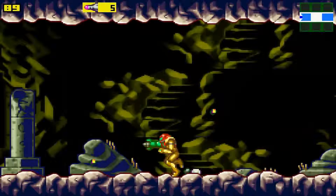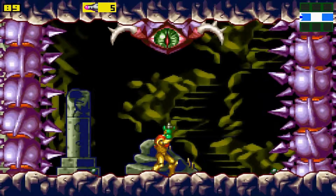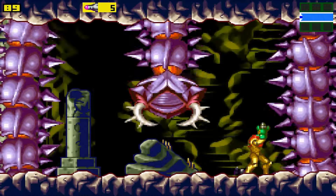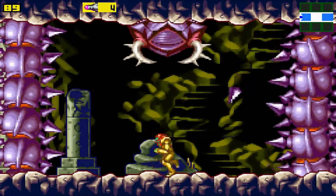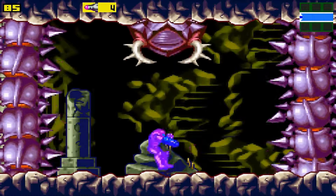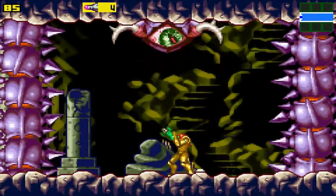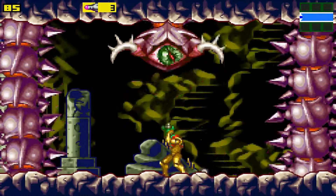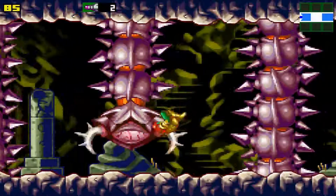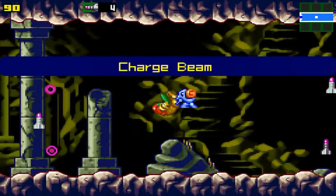By the way, I'm using an emulator. And here we encounter our first — I wouldn't say boss — mini-boss is a more apt way to put it. It's really easy. Stand in the middle, dodge those, and shoot him in the eye — like most bosses in Nintendo games. And there we go. By defeating him like that, we get our very first actual power-up: the Charge Beam.